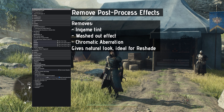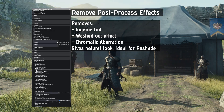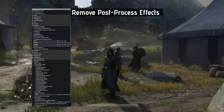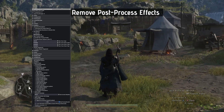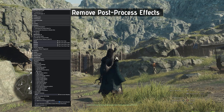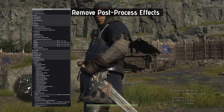Another useful tool is the Remove Post Process option. You can find it under Script Generated UI, Graphics Suite, Components, LDR, Post Process Options. This removes the default greenish-bluish overexposed filter and Chromatic Aberration effect, giving the game a darker, warmer, and more natural look — ideal for Reshade adjustments.